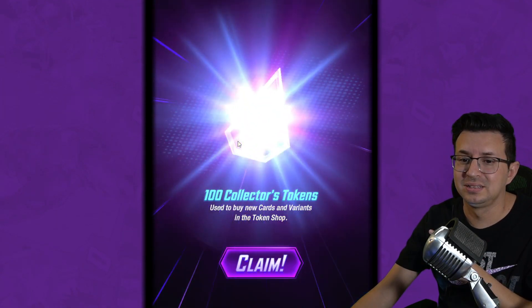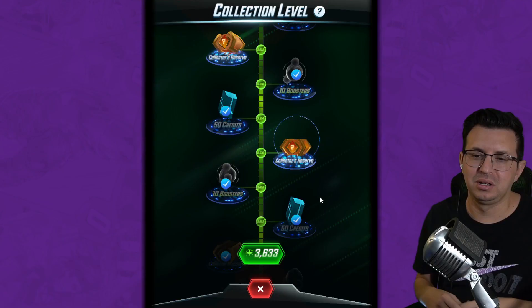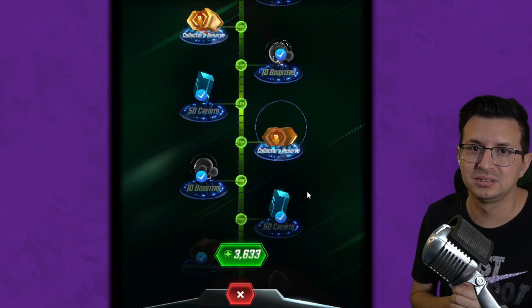Box 8. There's a lot of tokens in these. Box number 9 — stop messing around. Just give me a Winterverse variant, please. Please. Come on.